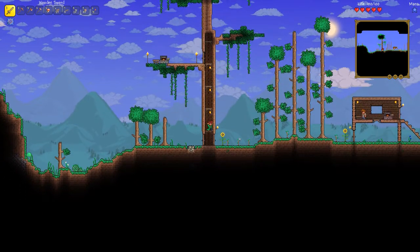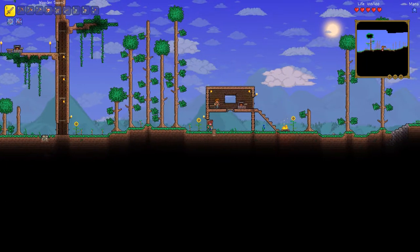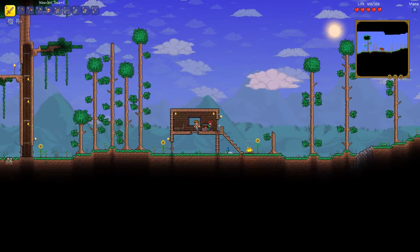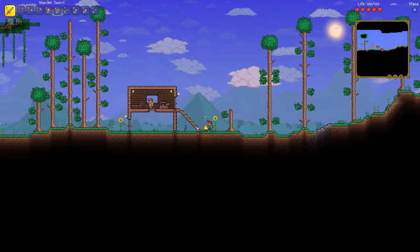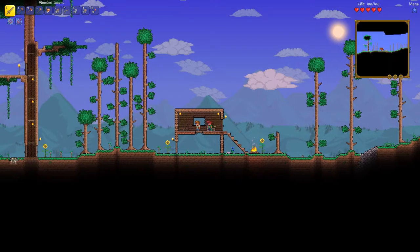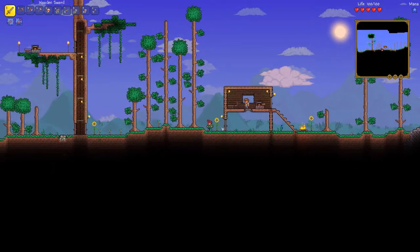I improved the guide's house a little bit. Don't know if this is going to be permanent, but I moved around the furniture, centered the platforms, added a window, and I made the stairs look really nice. These stairs are pretty snazzy. And I moved the platform back a bit.